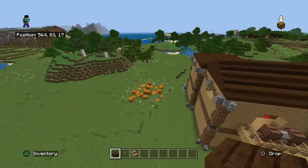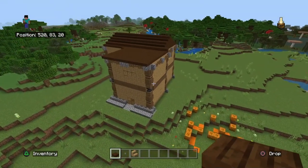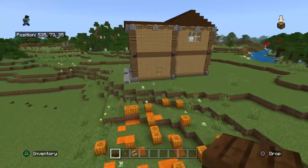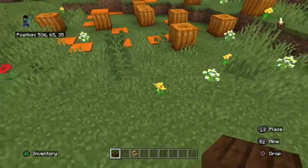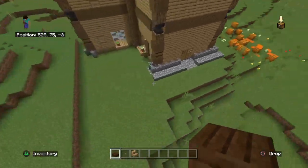Last time I didn't name it, but I've called it the Pumpkin House because these pumpkins spawned just outside. I also put some orange carpet and bone meal around it to make it look cool.